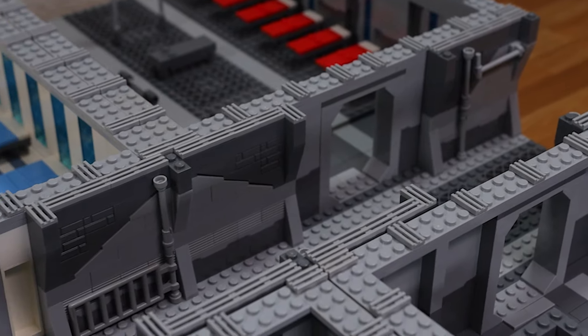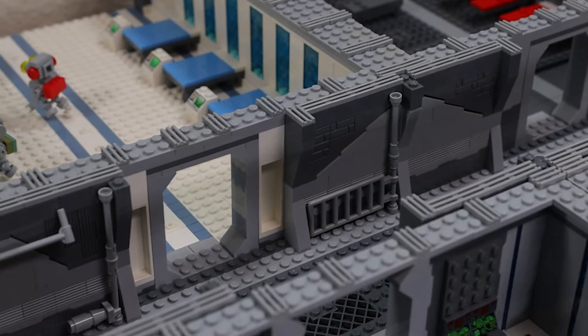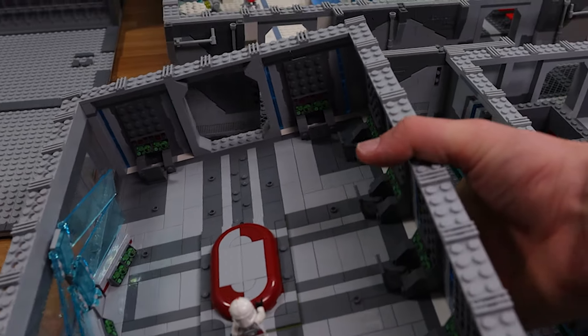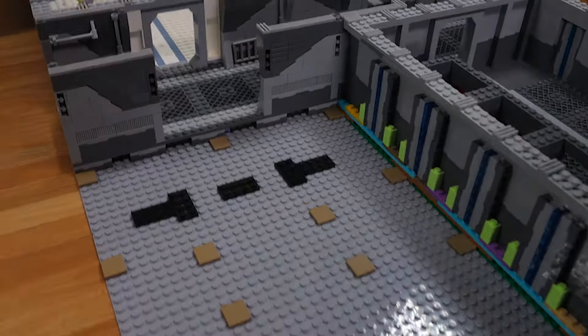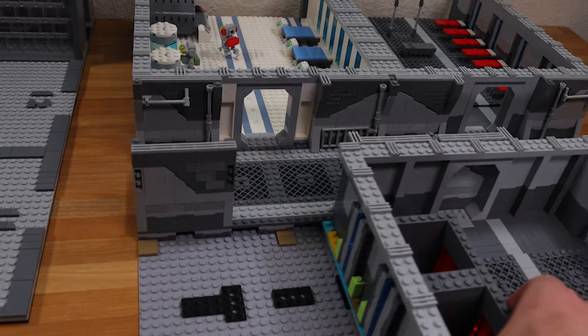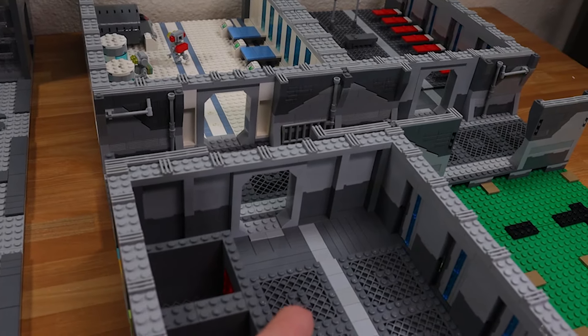For the first part of this build I wanted to make a hallway so that all the rooms could be connected by one access point — the hallway. A really important part of a fully modular clone base is that it all needs to be interchangeable and switchable for full customization. I'm just demonstrating that here, moving stuff around.